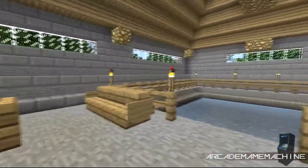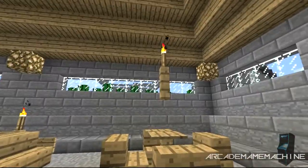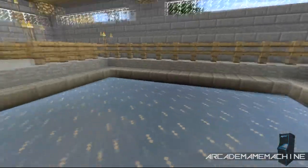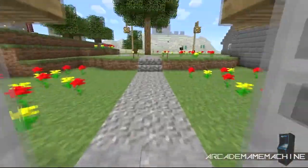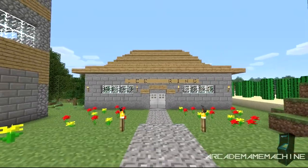This is the inside — some seating areas, some floating torches, and the ice rink itself. It's just for looks and decoration, doesn't really do anything, but I think it looks okay.